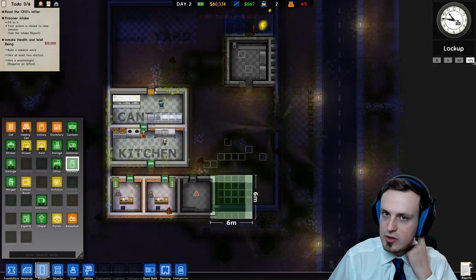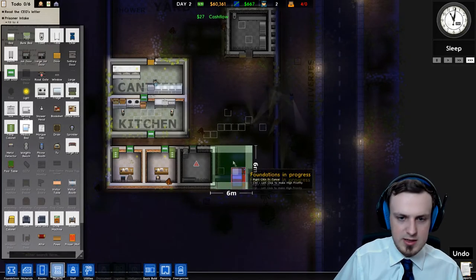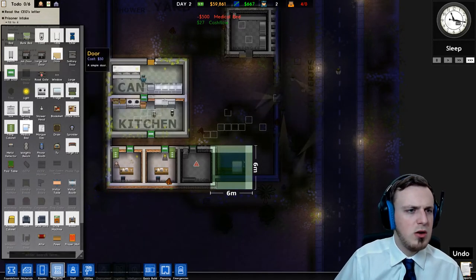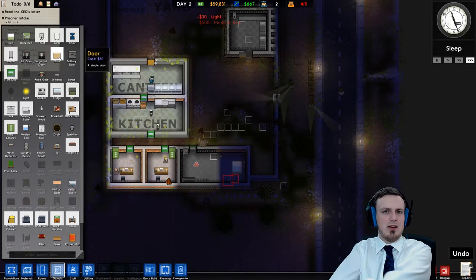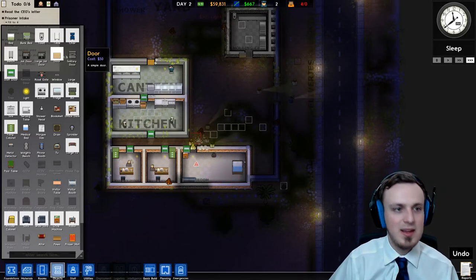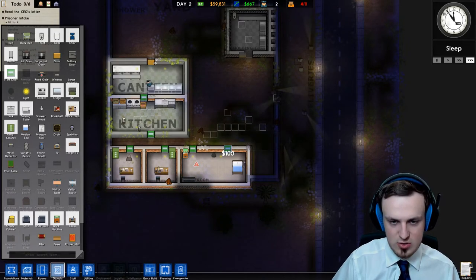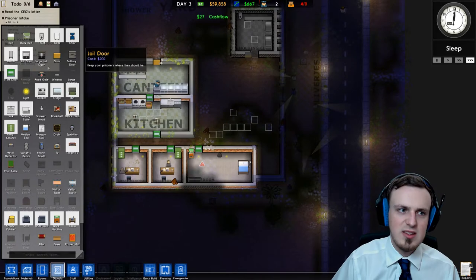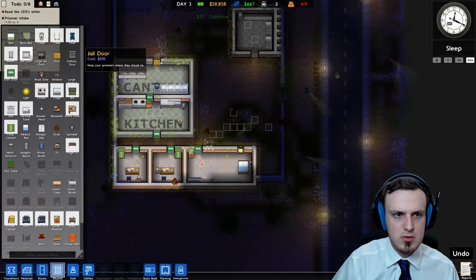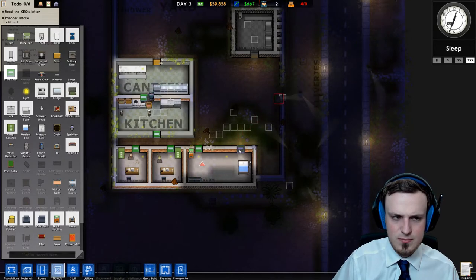We need to have them build it first. A medical bed should stand like here for example. And we also need a door. I'm not sure if it should be a staff door — there are some things in the medical ward that prisoners should not have, like a scalpel or something. I'm not sure if it's a good idea to have a normal door there. Let's just try a jail door for that one. Let's just keep it this way.